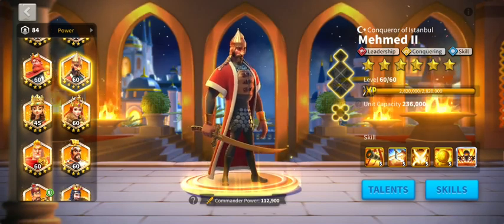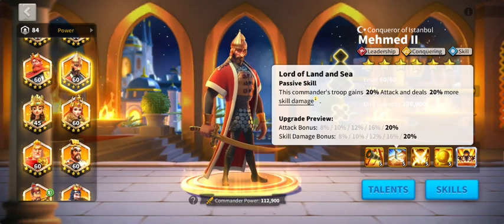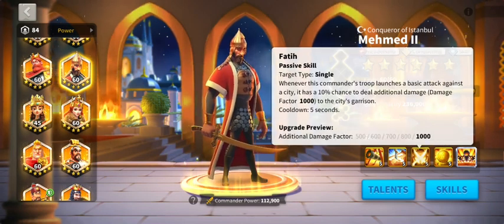If you do get Mehmet, you'll be in good stead. Always do the active skill first before branching out. Probably active skill first, then this one because it's guaranteed, then cross your fingers and hope you get the unit capacity next as quickly as possible. In the ideal world, you do this last — it's not really a rally commander anyway.